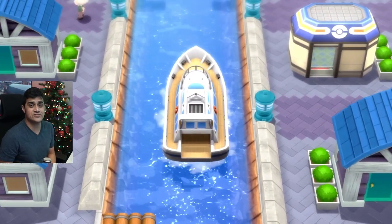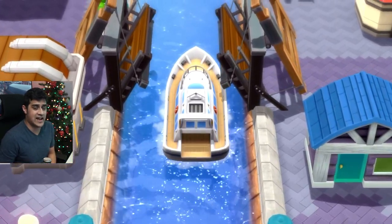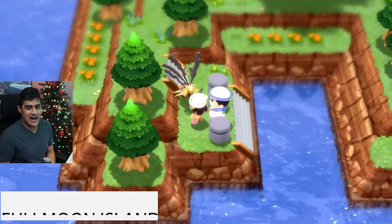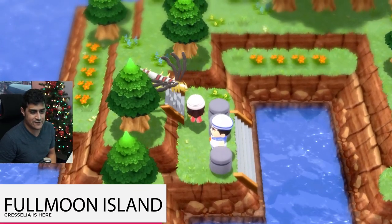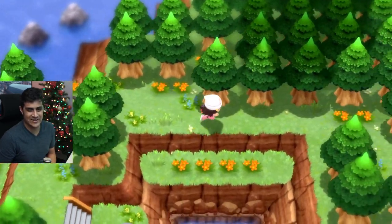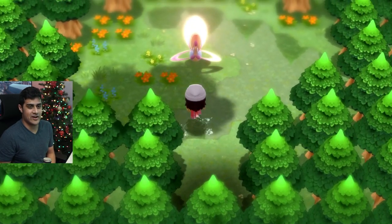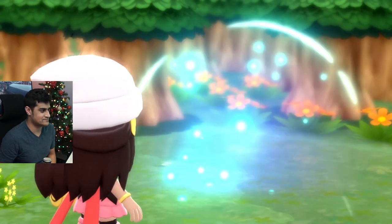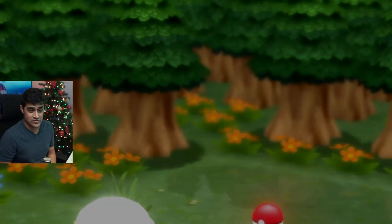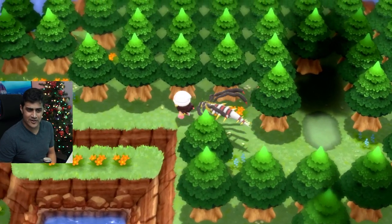Then you hop into the boat and the ship starts sailing. By the way, you need to be in postgame for this and have the National Dex done because Cresselia is not in the regional dex. You will arrive at Full Moon Island. Go through this area and enter into this spot — and just like that, there is Cresselia. Click on it and it's gone, flew off somewhere. There is something sparkling where the Pokemon once was — pick up this Pokeball, and just like that, you found the Lunar Feather.